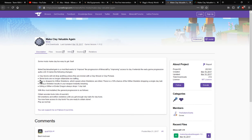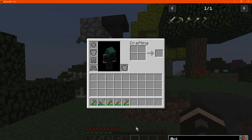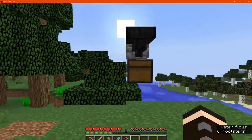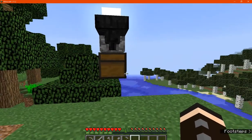Stone tools are not attainable, and clay is dropped by wither skeletons, so you'll mostly have to go to the Nether. I don't think they spawn in the overworld with this mod. Once defeated, you'll have a 10% chance of a single clay ball dropping. So clay balls being used for clay tools means the Nether becomes more important than in other mods that rework progression.